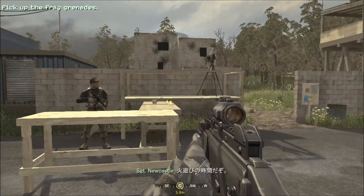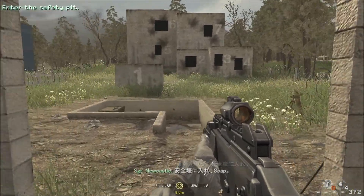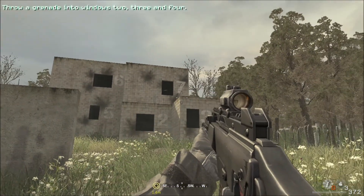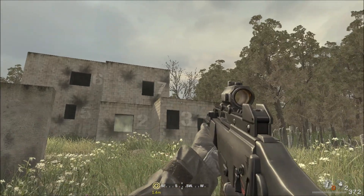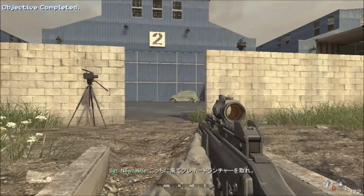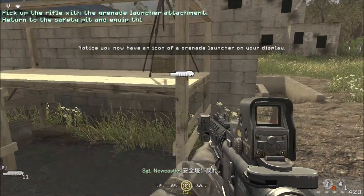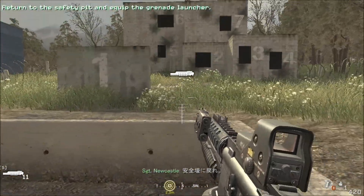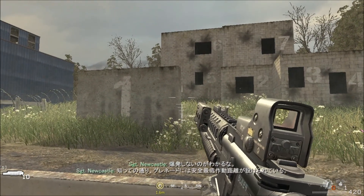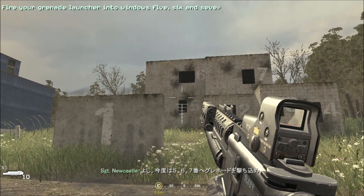It's time for some fun with demolitions, mate. Pick up those frag grenades and get in the safety pit. Now throw a grenade into windows two, three, and four. Come back here. Pick up this grenade launcher. Now get back into the safety pit. Fire at the wall with the number one on it. Notice it didn't explode. As you know, all grenade launchers have a minimum safe arming distance. Now pop a grenade into windows five, six, and seven.